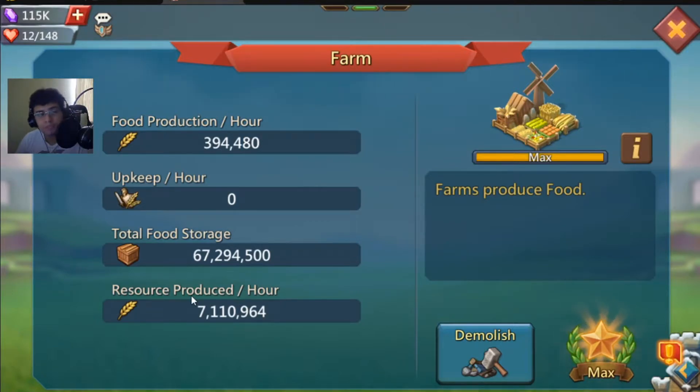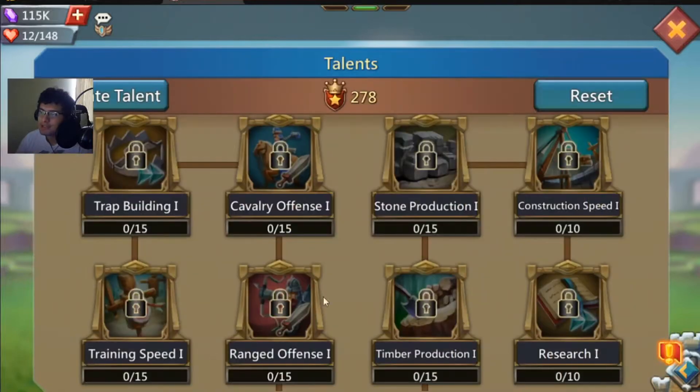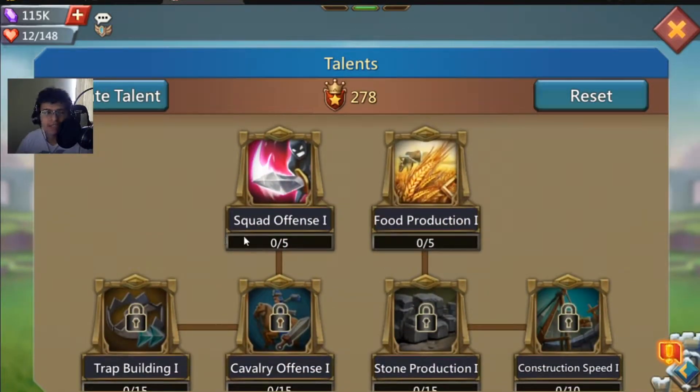So with the gear equipped, it goes from 5.3 million to 7.1 million — this is a huge boost. That's almost 2 million more, nearly a 50% increase in food production just from gear. Next we're missing talents, so I removed all my talents just for this video.